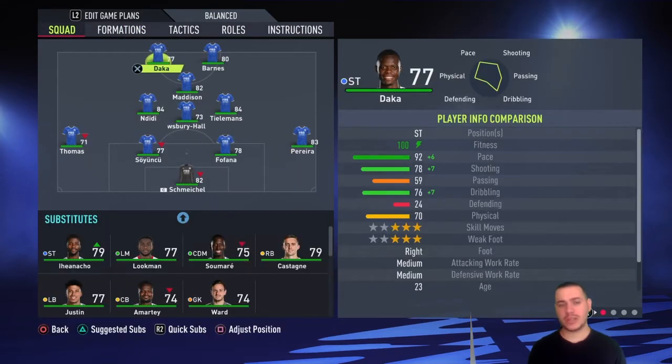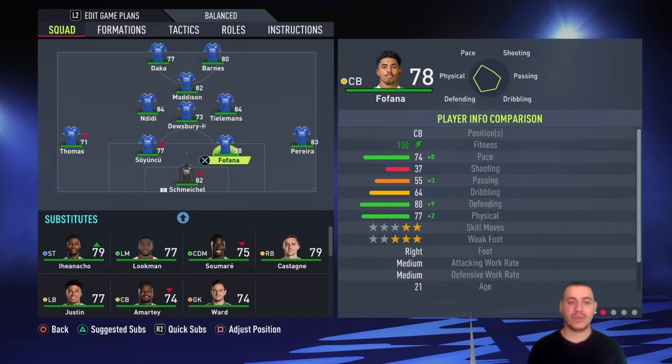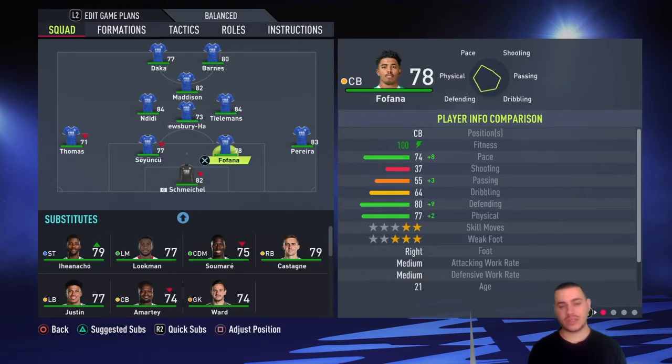4-3-1-2 will be the formation we are going to use with this Leicester team. It always works perfectly with this team — they have the midfielders, the fast strikers, and a very nice CAM you can use. Schmeichel is going to be your goalkeeper, the best choice you have there. I don't like that 47 speed he has, but you're obligated to use him.